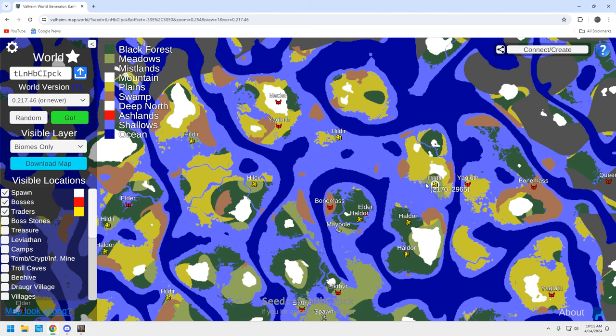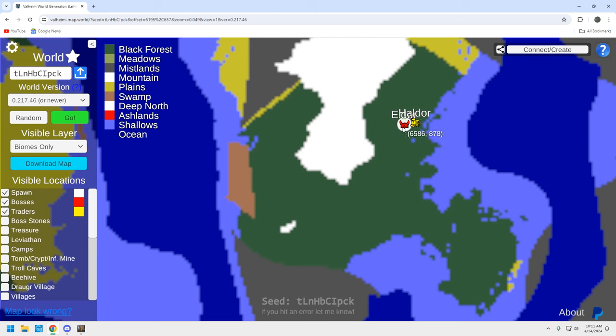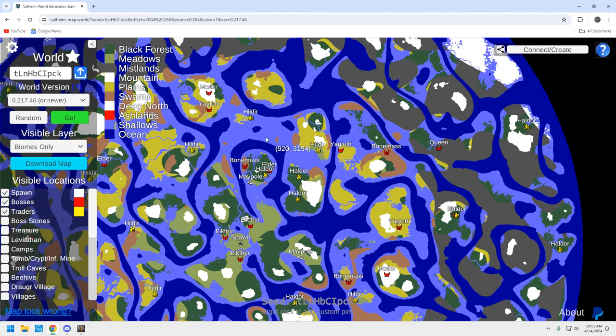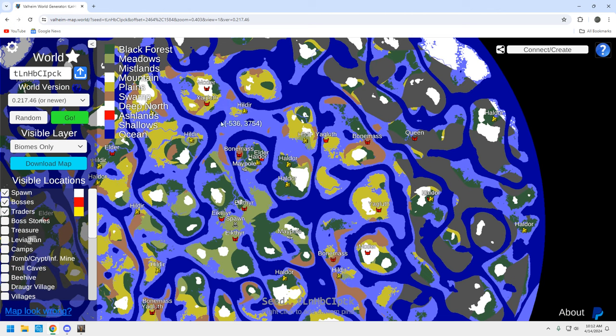You've got a Haldor up here as well, so you're probably going to want to go north. You've got one over here too, and a Yagluth — but you really want this Moder and Yagluth together. The issue is you don't have a Queen up here. If you had a Queen to the north that would be great. You've got a Queen over here, which is okay. This is really, really close — I'm actually probably going to do a separate video on this. If you base up over here you're really struggling to find a Moder and a Queen.